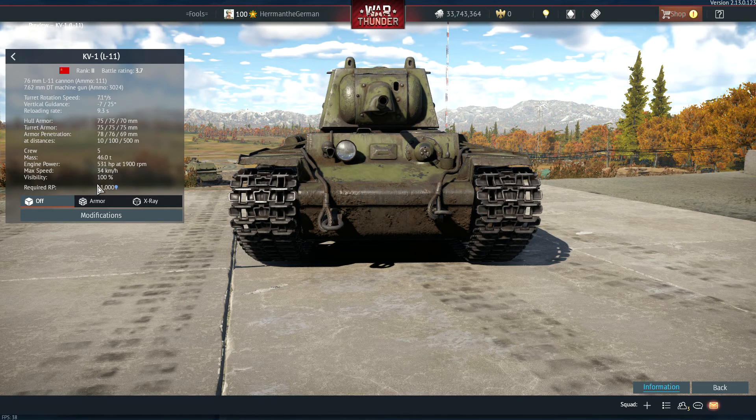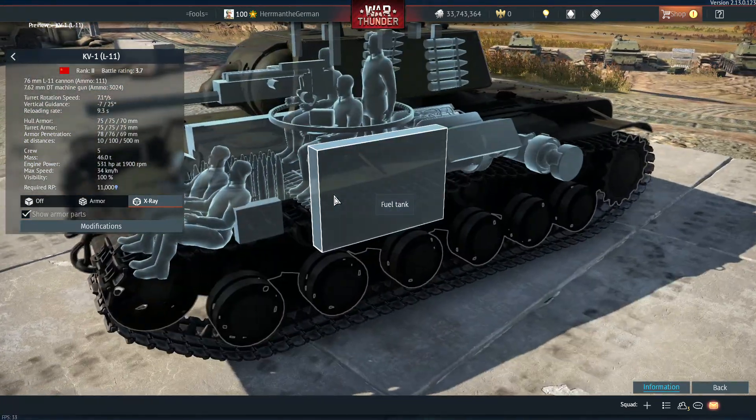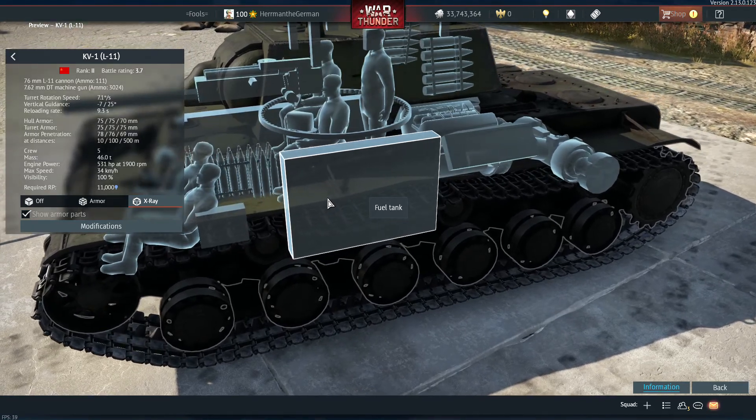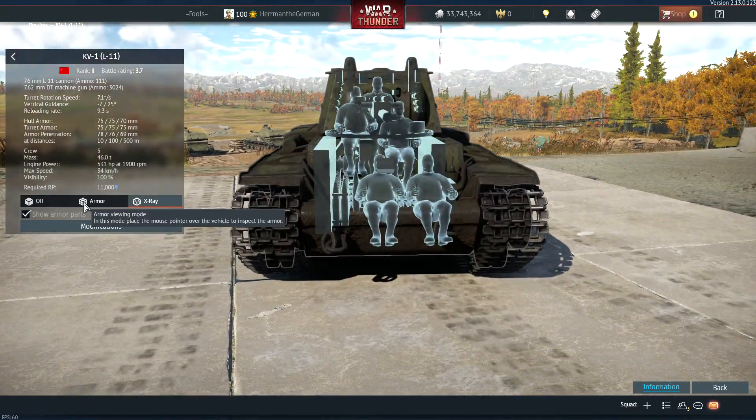The KV-1 has good frontal armor and can be hard to kill, but if you're in a Panzer IV H, Tiger, or Panther and you see one of these, a lower plate shot is guaranteed to knock out three crew members — the gunner, the driver will be dead, machine gunner will be dead. You could cause a fire, and the brilliant designers of Russian tanks decided to put the fuel right next to the ammo right next to the crew.